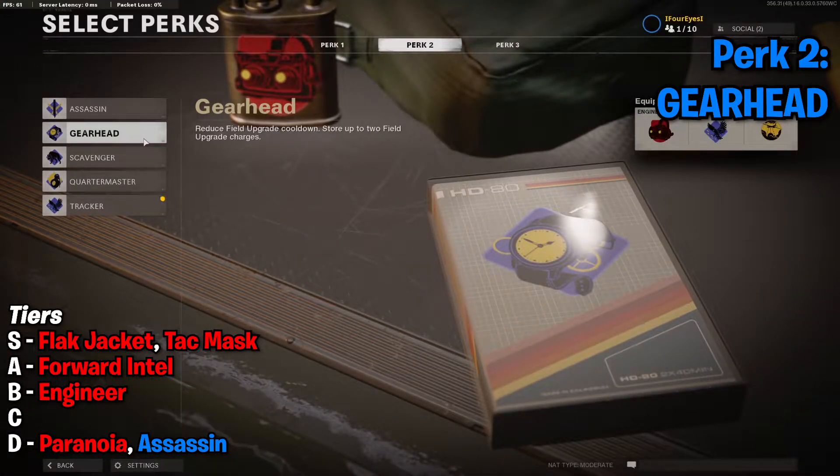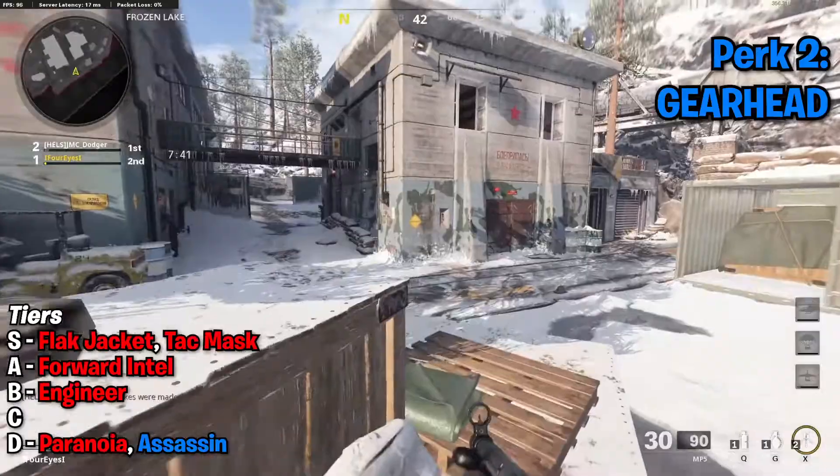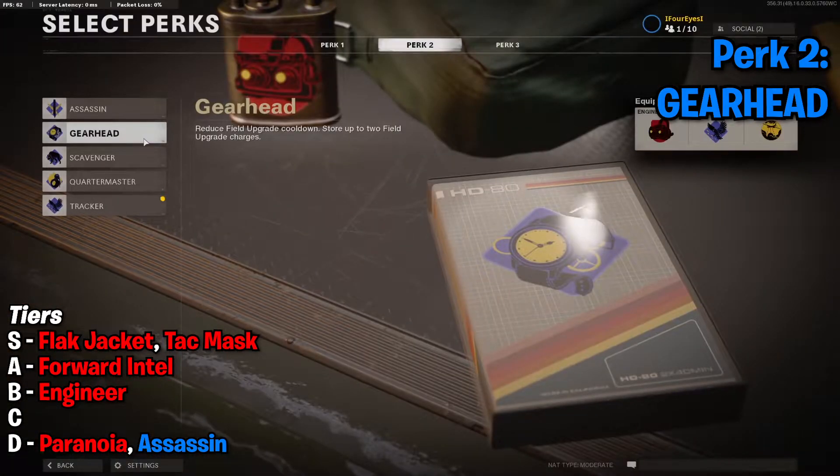Next, we have Gearhead, which reduces the field upgrade cooldown and allows you to store up to two field upgrade charges. I love Gearhead, and it gains a lot of power because a lot of the perk 2s aren't that great. Field upgrades in this game are amazing both in casual gameplay and on a more professional level — whether you're tryharding in Hardpoint and want double the amount of trophy systems, or running field mics to cover the whole map and know where everyone is. Having Gearhead just enables you to have such a presence with a large amount of these field upgrades. The reduced cooldown is also nuts — I think it's about half the time it takes to refill one of these, so you end up getting two in the same time you'd usually get one. I really like this perk. It's definitely going in my S tier, partly because of its strength but also partly because it's a perk 2, so it doesn't compete with Tac Mask and Flak Jacket — you can run it alongside those and have a really good setup.